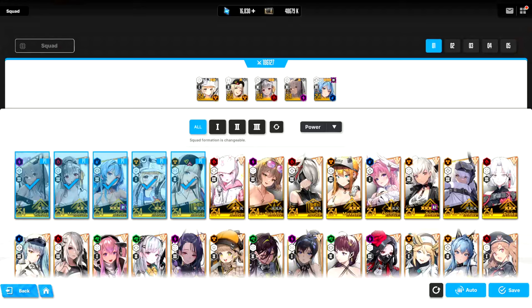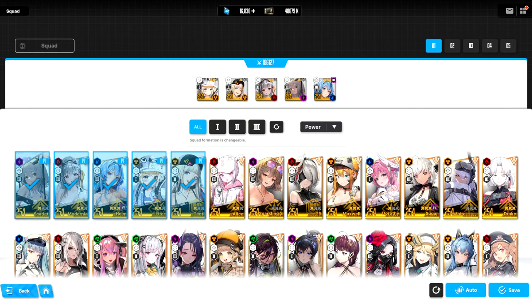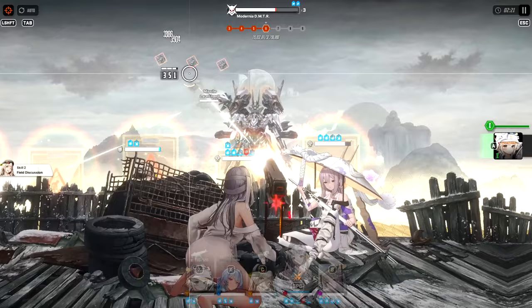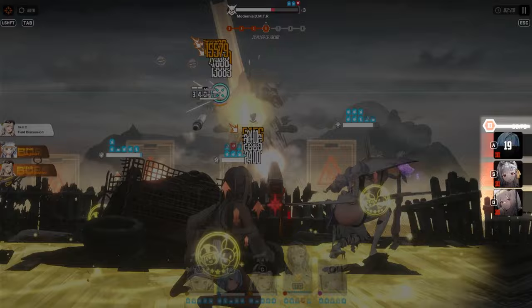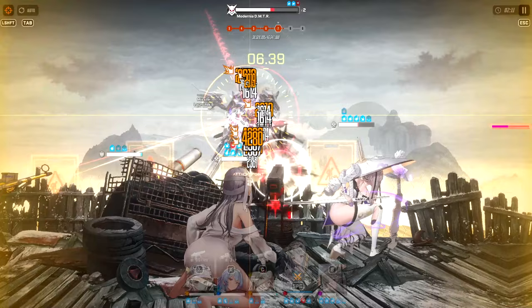The second toggle handles automatic use of burst skills, and this gets deeper than you might think. When you configure your units in the five slots, the order you place them actually matters — at least when using this auto mechanic. When the game picks which unit's burst skill to use, it will always pick the leftmost unit's burst of a particular type. If the leftmost unit is unavailable — stunned, knocked out, or still in cooldown — the game picks the next unit in line. Ordering your units matters when you want the game to automatically activate burst skills in a specific sequence.